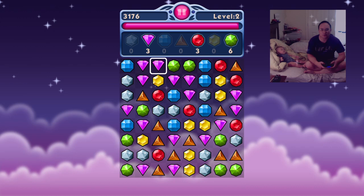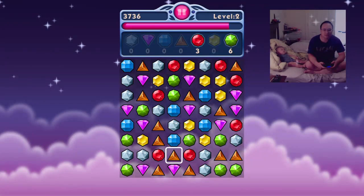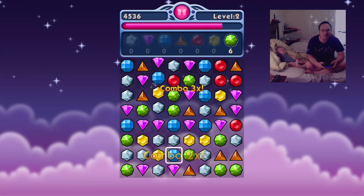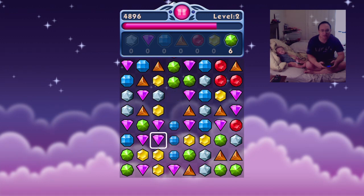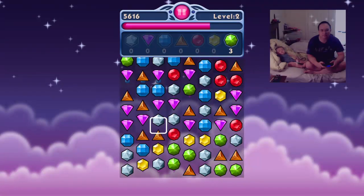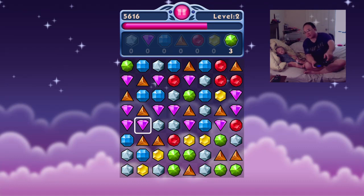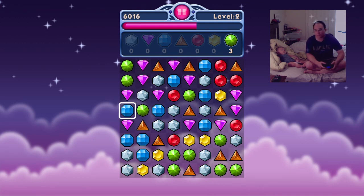Okay, level two. Look, four in a row right there. Three in a row. This yellow one. Combo. Look, if we do this, switch it over — four in a row for the orange. Pretty cool. There we go. Another three in a row. The yellow. See that? All the pinks will go together. That was a four in a row. Awesome.